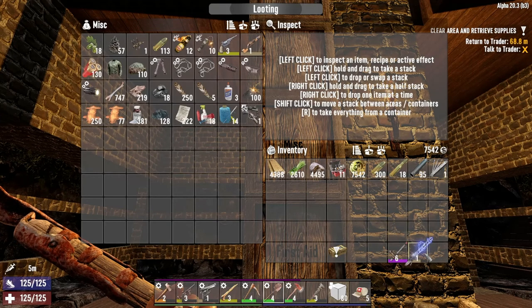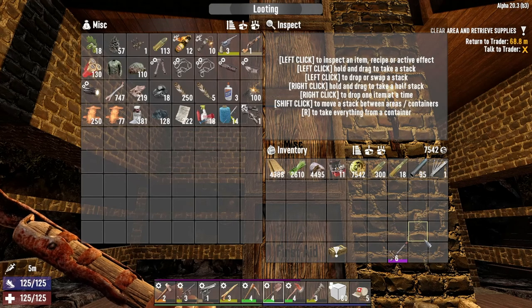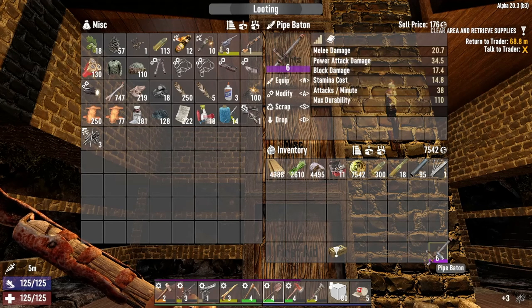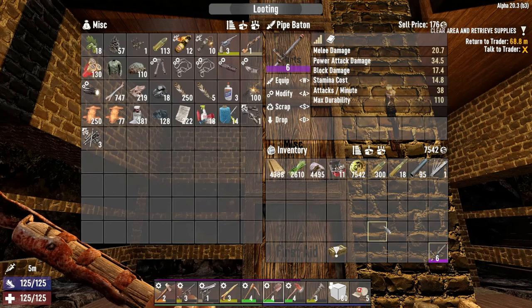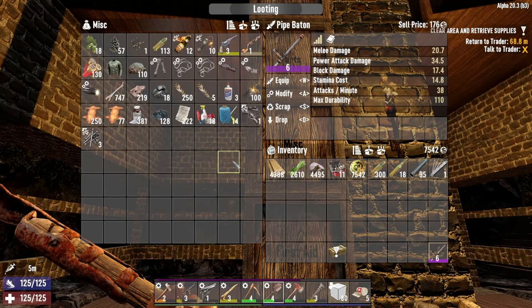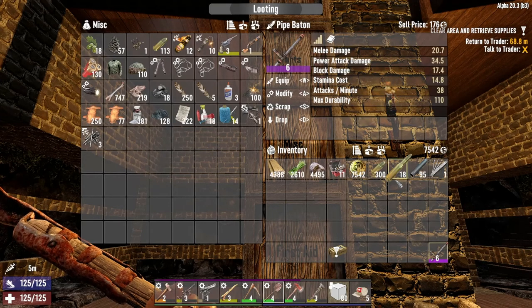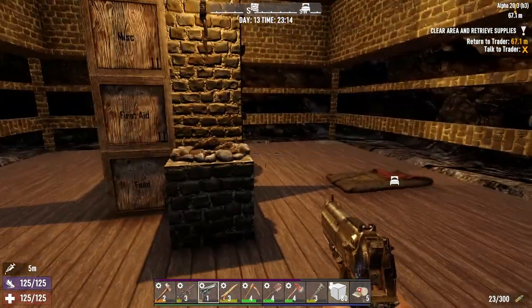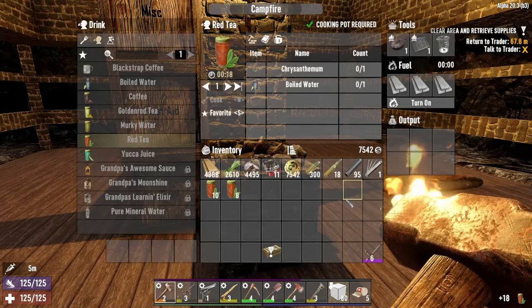These aren't really worth selling, so I'm just gonna scrap. We'll keep this one though, because it is 176 points, so we can go ahead and sell that I guess. We got 18 bullets. We got stuff over here.